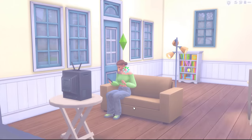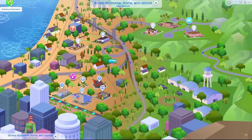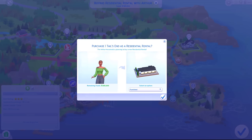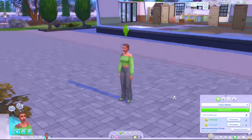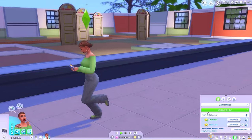Let's go and buy another residential rental. We have another apartment complex in Del Sol Valley, although this one is worth 613,000. Maybe I'll buy that one after I get a bit more money. This one has less units - I think about eight units - so we'll go ahead and buy this one. I have noticed several glitches since building my rental lot units and setting them as units.